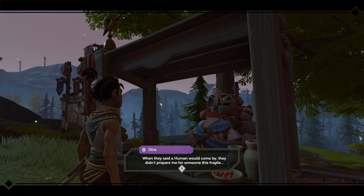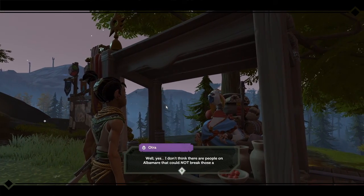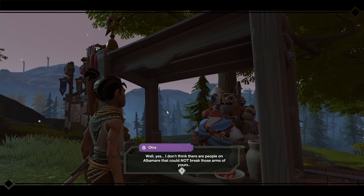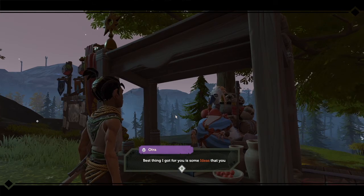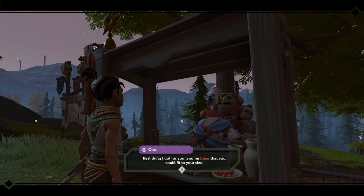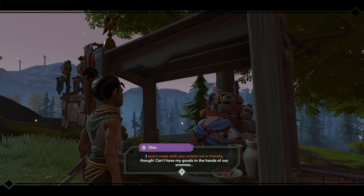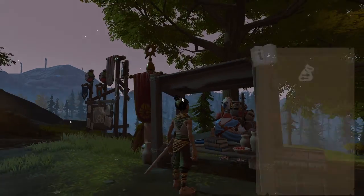Well, they said a human would come by — they didn't prepare me for something this fragile. Fragile? Well yes, I don't think there are people in Albumare that could not break those arms of yours. Do you have chicken arms? Best thing I got for you are some ideas that could fit your size. I won't trade with you unless we're friends though — can't have my goods in the pockets of our enemies.